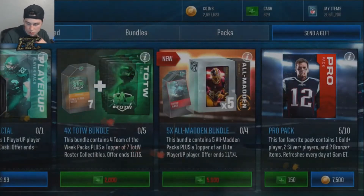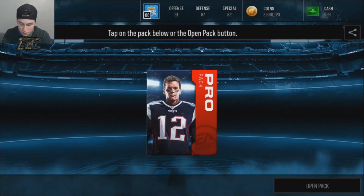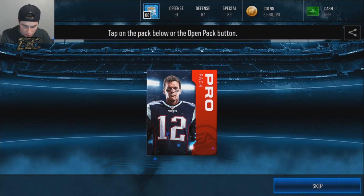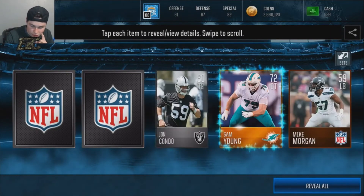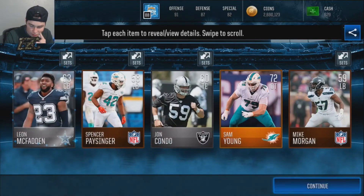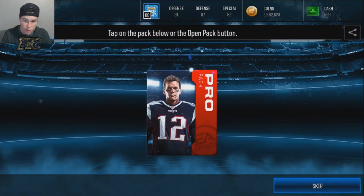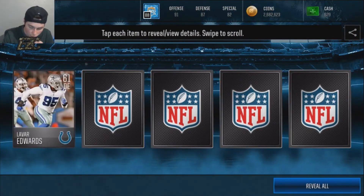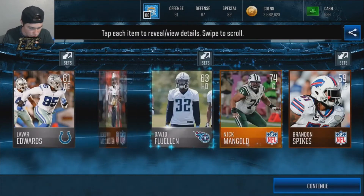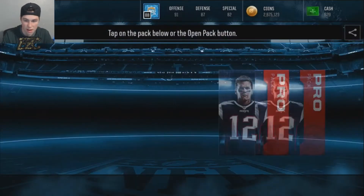Then you can get a nice-looking pack. We get a 70 overall punter — that's pretty good. But like I said, if you get any elites it's really good profit. You just want to look out for these kinds of things and check all these prices. EA kind of wants to take the cards off the auction house, but if everybody's opening them that kind of ruins what they want. Hopefully they'll bring back the non-limit so you can open as many as you want.